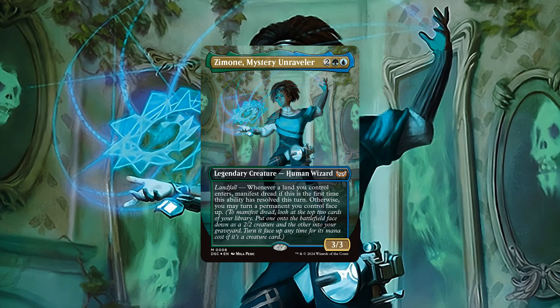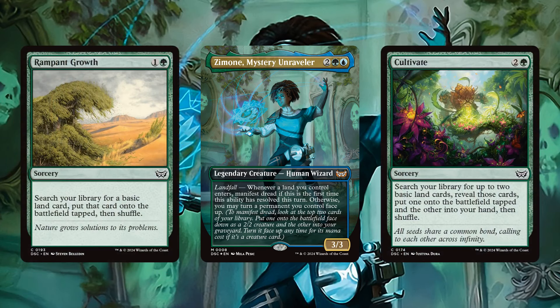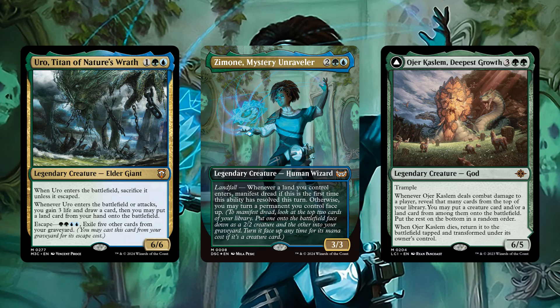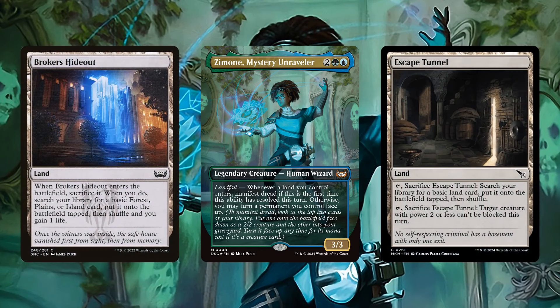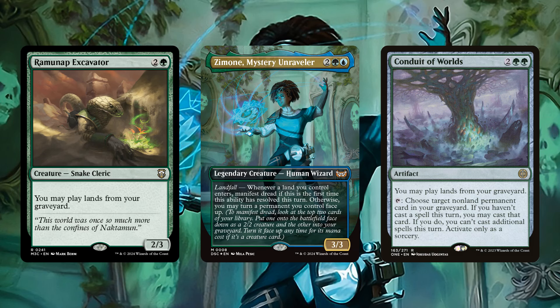In an effort to improve upon the value Zamone generates even further, we'll be building upon the base deck's already solid land-focused foundation with even more means to get lands into play on both our and our opponent's turns. The former category sees us add ways to repeatedly get additional lands into play from our hand and/or deck, as well as ways to reanimate lands from our bin. The latter category is augmented by a whole slew of new fetch lands, each of which enables Zamone to manifest dread and immediately flip over the manifested card on the same turn if we crack them immediately, or that we can crack on our opponent's turns to manifest even more cards for us to flip over later.